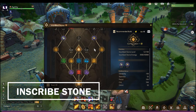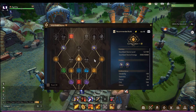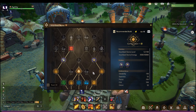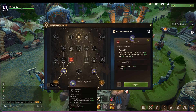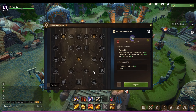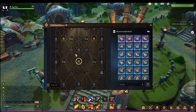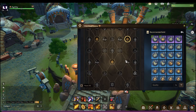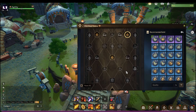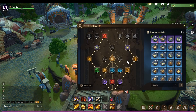For the Inscribe Stone, put one level on each node first and rush the emblem slot. This way you can insert your desired emblems early. In the future, when you gain more points, unlock the third slot followed by the fourth and fifth emblem slots. Once you unlock the emblem slots, put the right emblem attributes for your character.